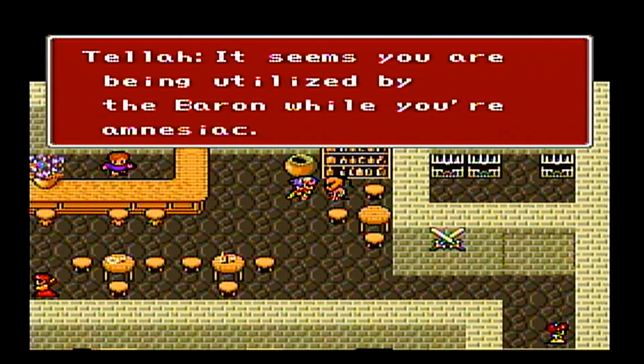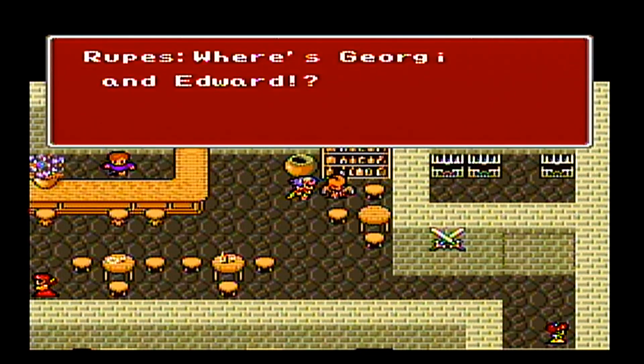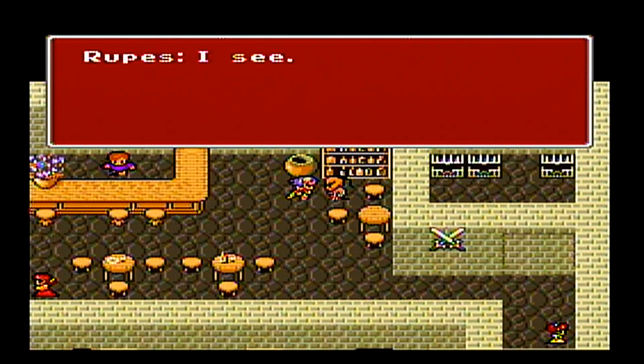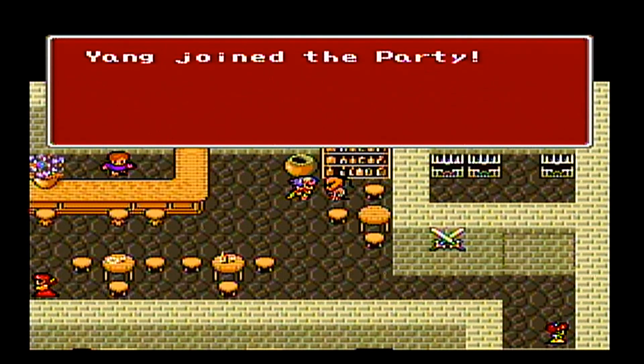It seems you're being utilized by Baron while you're amnesiac. I am sorry. Where are Georgie and Edward? Georgie was swallowed by Leviathan. I don't know what happened to Edward. Where am I? We are in Baron — soldiers will hear us, let's talk over there. Yang joins our party again, so now we've got a second front-line fighter.